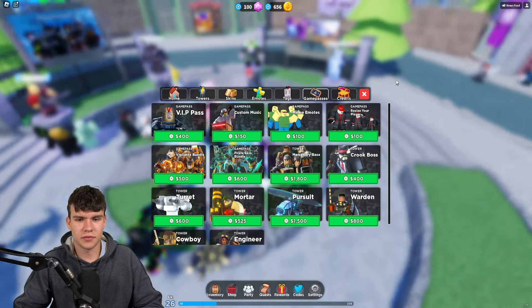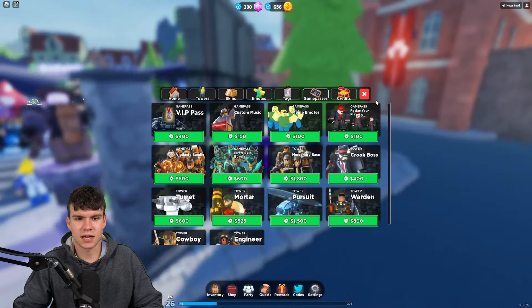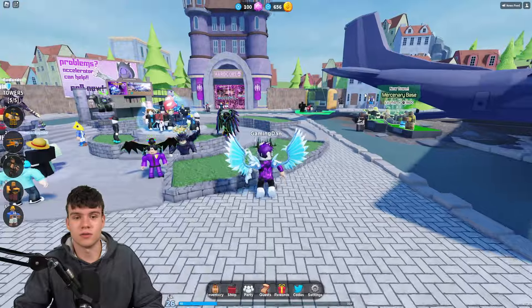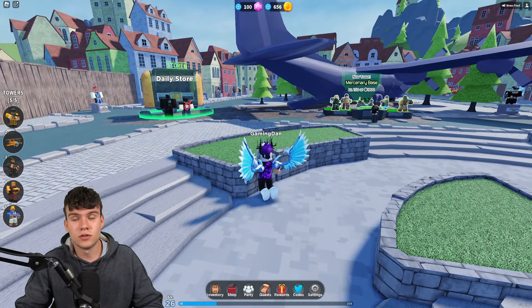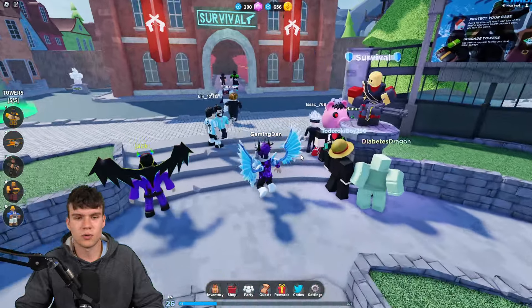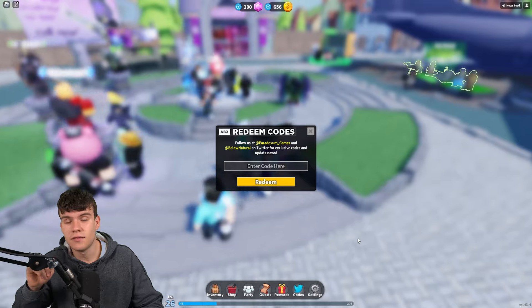That's pretty much everything in this update, and of course we have a lot of working codes to redeem today. To claim codes in Tower Defense Simulator, go to the bottom of the screen, click where it says Codes, and the code menu will come up.